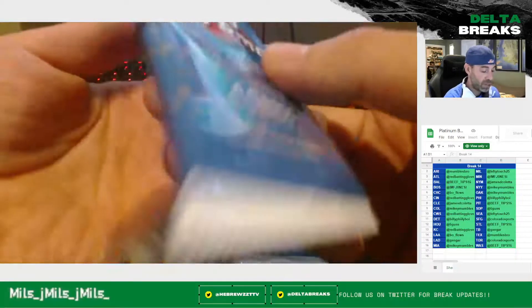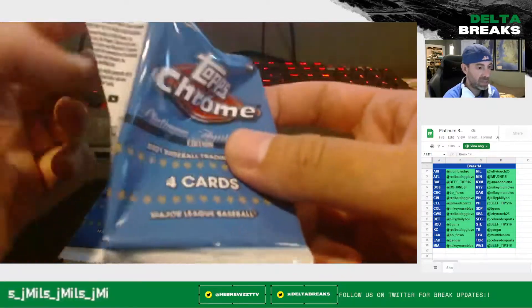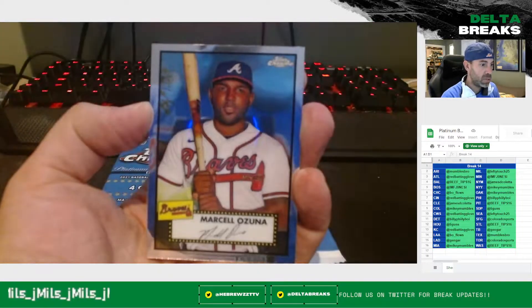If you aren't able to find cards, or you're looking to get into bigger breaks for just one player or one team, throw me a follow on Twitter for break updates. All right, let's see how we do here. First pack — Mojo Marcelo Zuna.